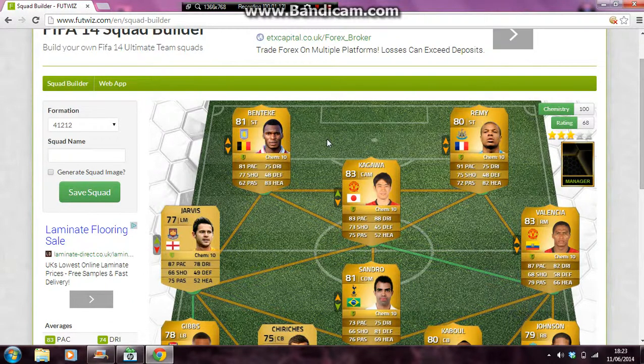Here we have Bente K who's a left striker with 81 pace and 75 dribbling. Then we have Remy — I actually used to play with him on my other BPL team but I don't play with him now because I've found Boosy and Suarez. He has 91 pace and 75 shot, which isn't bad really.